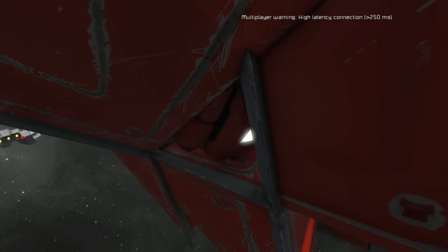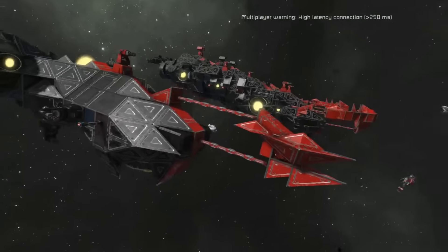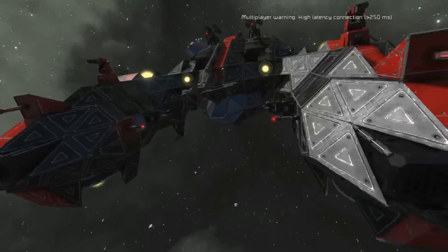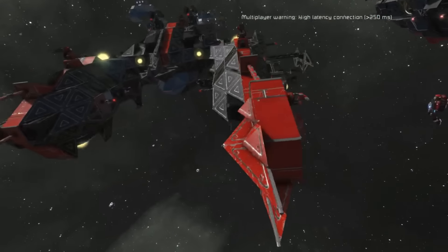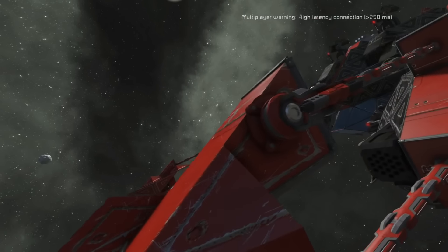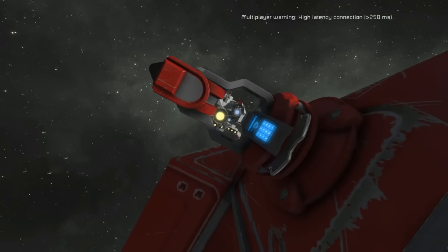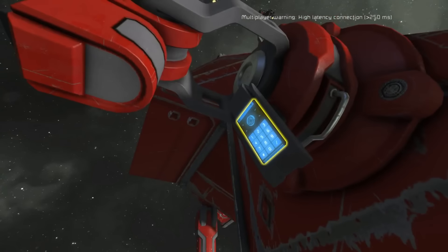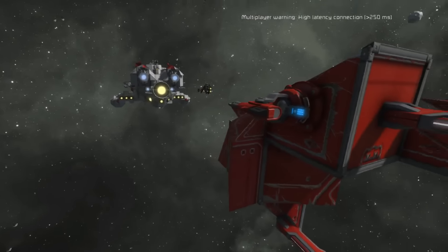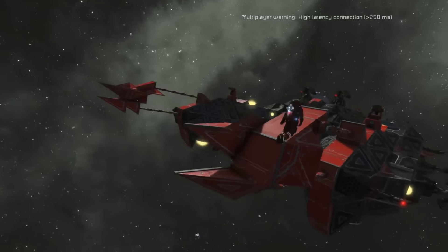There are decoy blocks in these pieces out front. In these points up front there's two decoy blocks and a turret set to anti-missile. This is just an interior turret — an anti-missile turret. I've got it set at like 200 meters, so only missiles that go for the decoy block get intercepted.